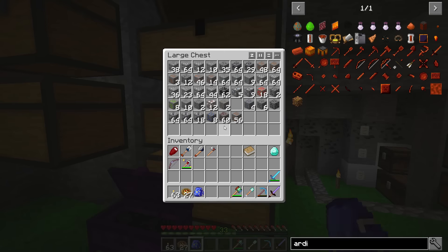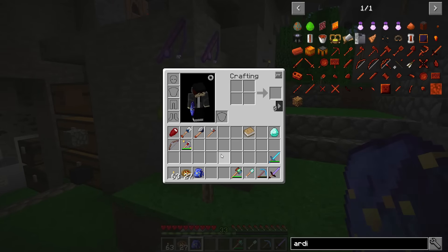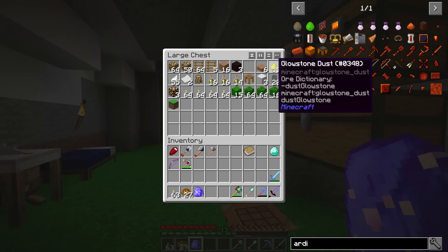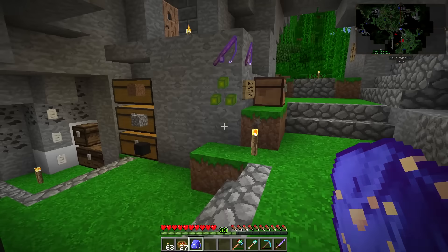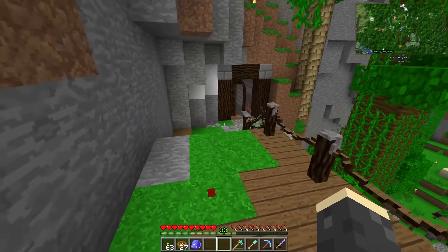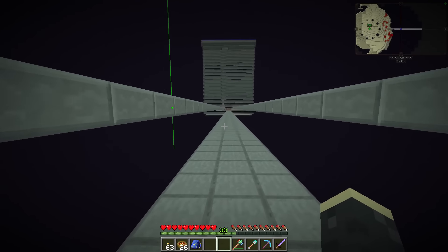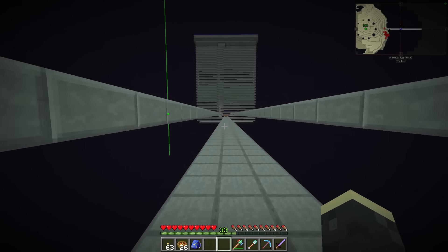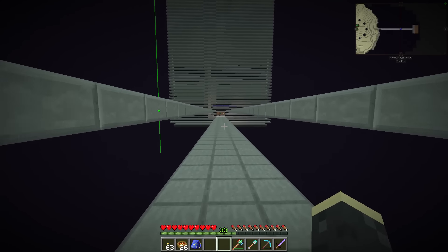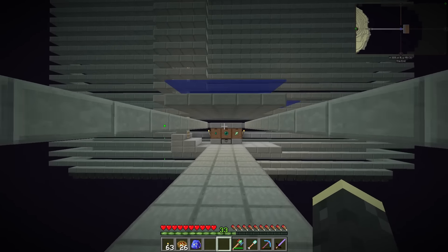Let me show you the difference between the diamond and the emerald. The hammer has a durability of 1,502. If I throw the diamond on here it goes up to 2,000 — that's plus 500 durability. But if I put the emerald on here, which adds 50% of the durability, it goes up to 2,253. That is a huge difference. I think I might add it to the hammer just so it lasts a little bit longer during mining.